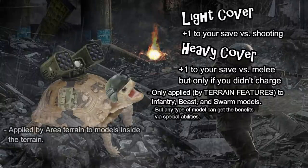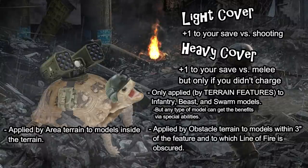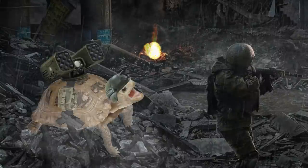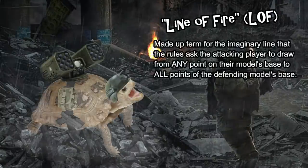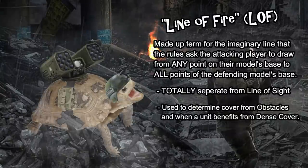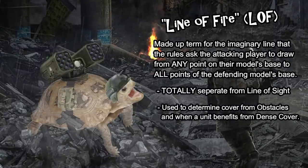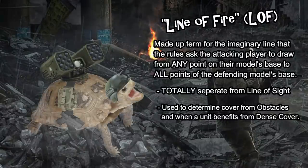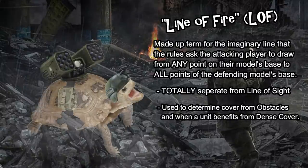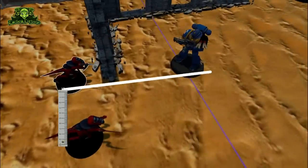Dense cover works totally differently, so we'll talk about that separately. Area terrain gives you cover if you're within the area of the terrain with the keyword — if you're touching it or overlapping it, you'll get the benefit. Obstacles give cover if you're within three inches of the terrain feature and the line of fire from the attacker passes over the obstacle. Line of fire is the term I use to describe this rule — Games Workshop uses it in a couple of places in the core rules but doesn't actually keyword it.